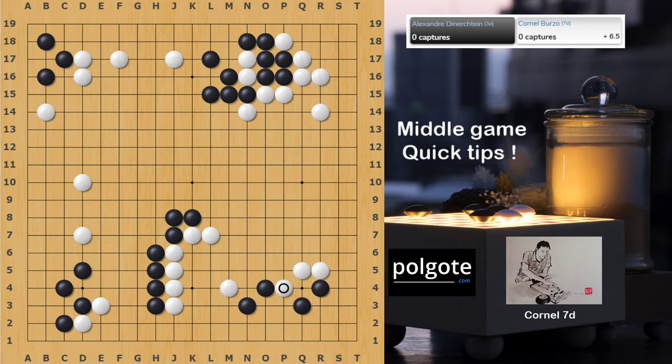During the game Black tries to reduce the right side, but White is still safe. After this fight the game proceeded quite peacefully and White won by 10.5 points. One of the most critical moments was how to deal with the right side. In the middle game there are always positions where it's tough to decide what to do — whether to invade, attack, create a target, and so on. Let's check the next position.